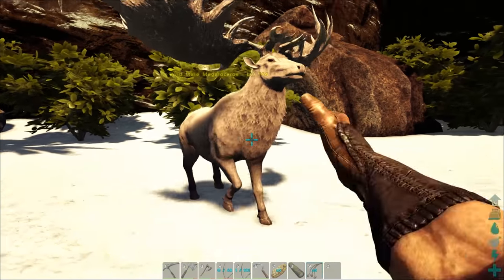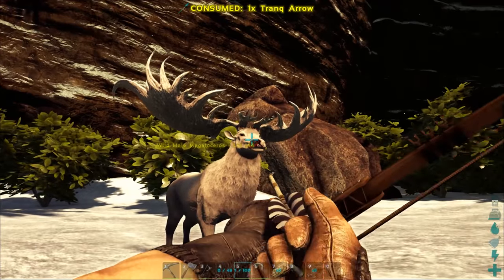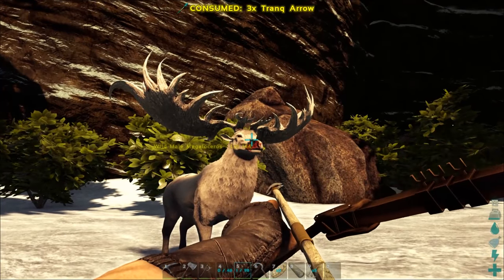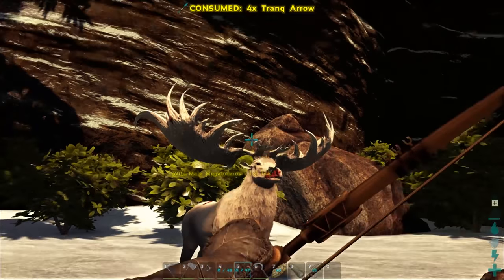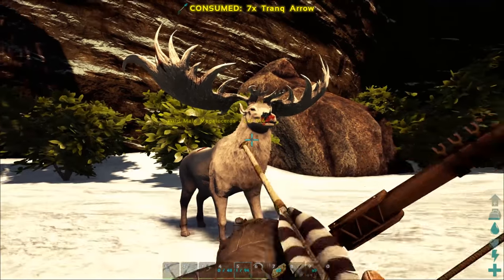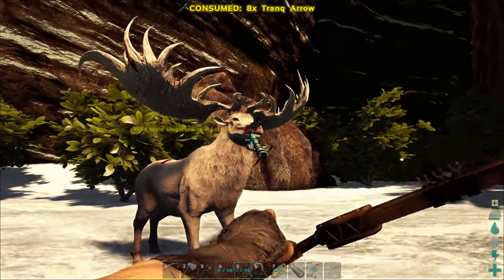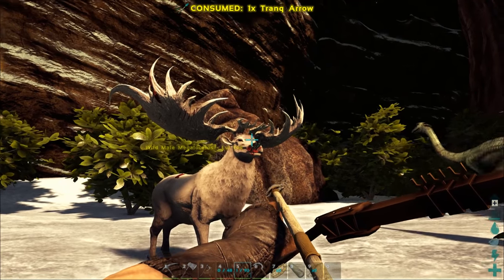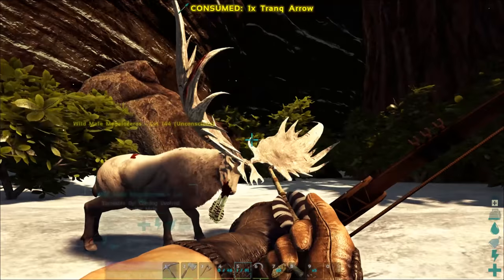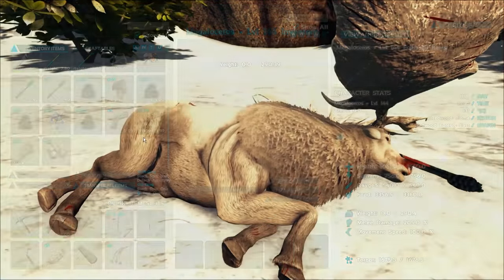Alright, you ready? There we go, we got him. We gotta knock him out now. So these guys take Dimorph Kibble. Unfortunately we don't have any kibble at all so we're gonna have to berry tame him. It's gonna be okay, it's just gonna take a while. I'll probably build a nice little pen around him so we can leave him safely there. He's taking quite a lot of damage so I'll let some torpor go through. We got him! 144 — that is fantastic.